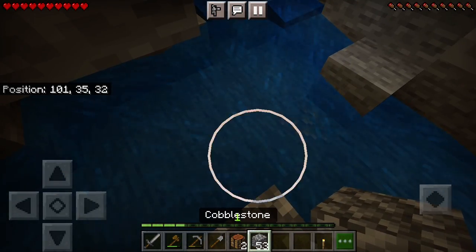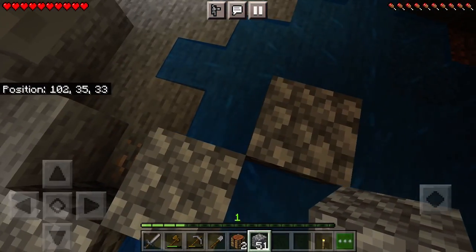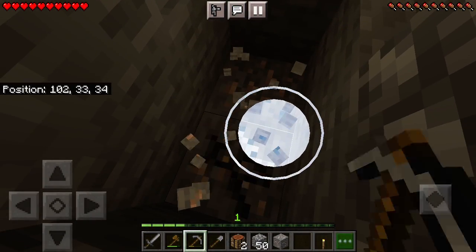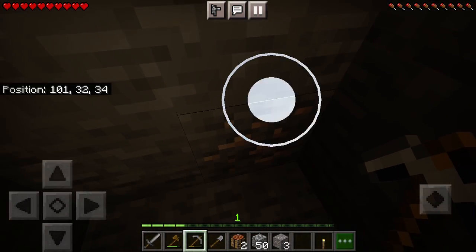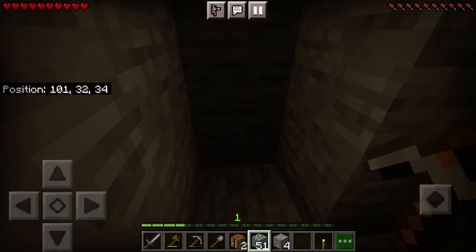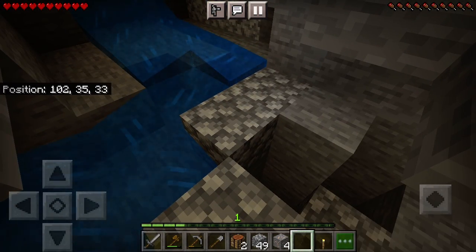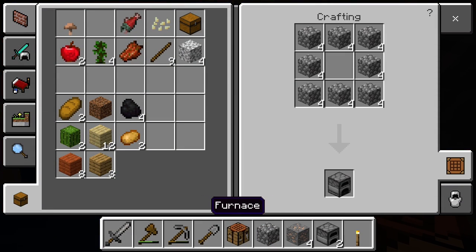Let's try and find one of those things with lots of — ooh, gray stuff! It's the gray stuff I was talking about, guys. Alright, we're gonna mine this and some more over here. Four gray stuff, four brown stuff.